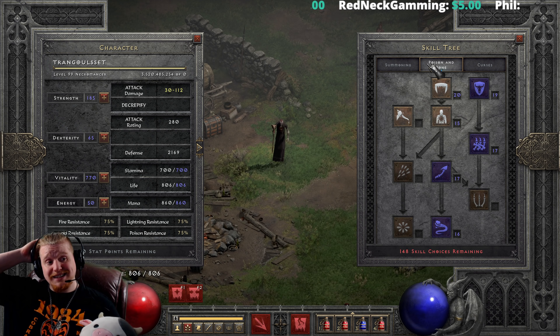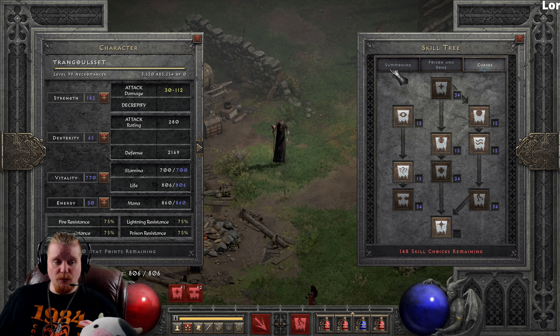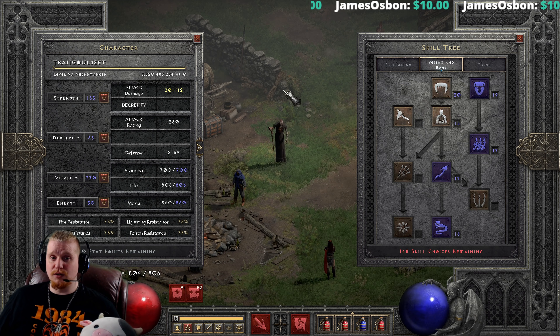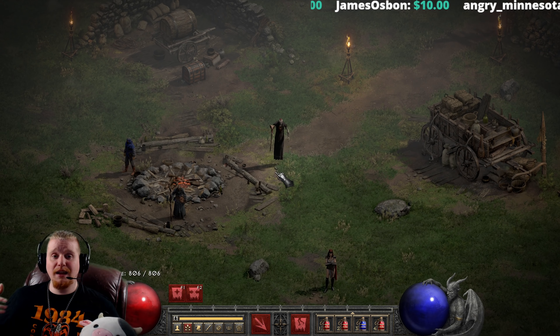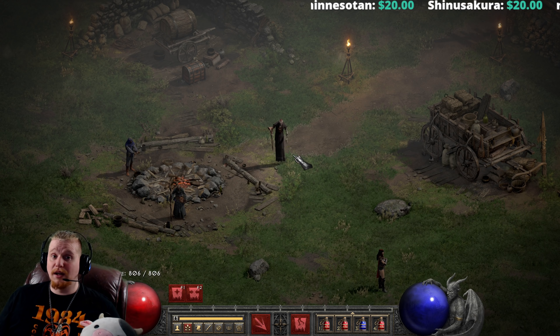You can build Corpse Explosion, you can build Skeletons, you can build a little bit of Bone Prison to hold targets so they can't get to you. You have a cornucopia of utilitarian curses: the ability to Amplify Damage, Decrepify, lower resistances, Confuse targets, Attract targets, blind targets. The Necromancer is a Swiss army knife of a character, especially early ladder when everybody is usually having issues — you're not. You are the Necromancer, the king of the army, literally commanding your army into battle like a general, with the right curse at the right time to help out.